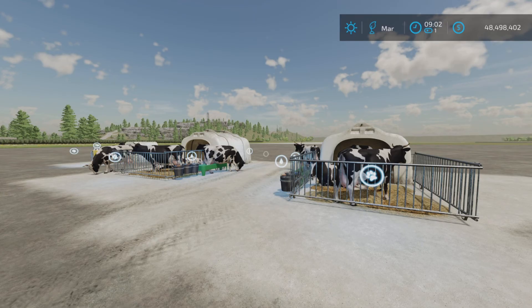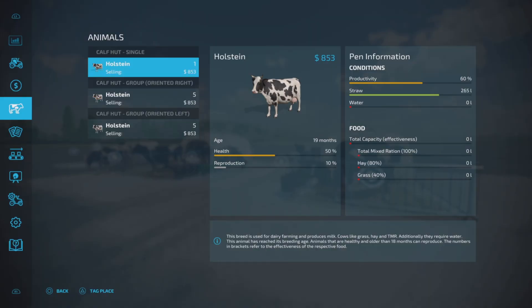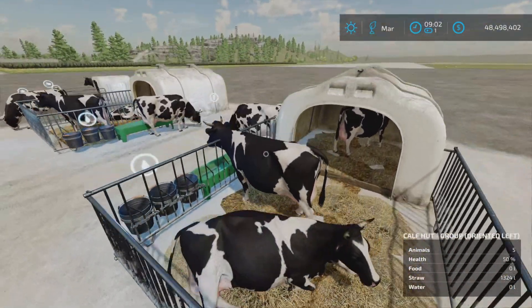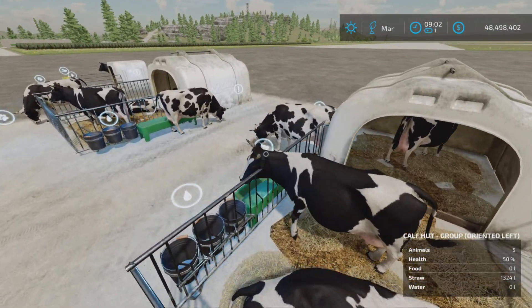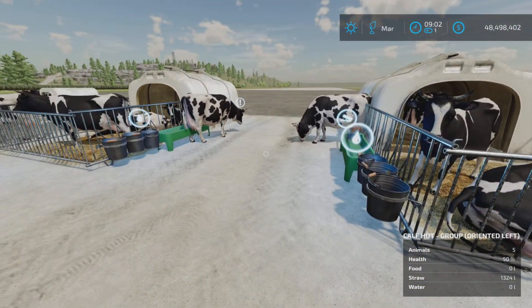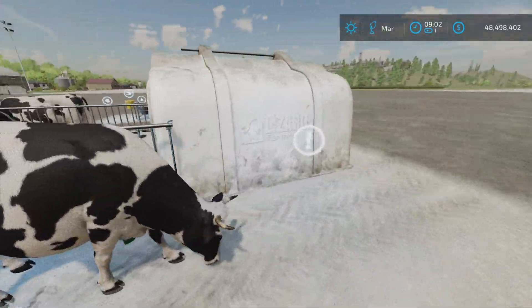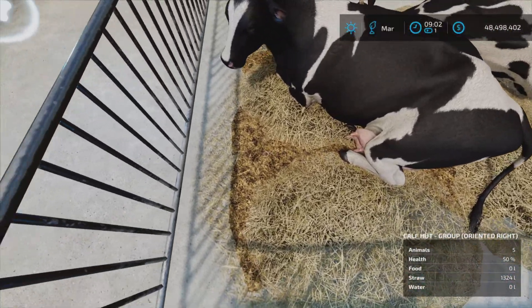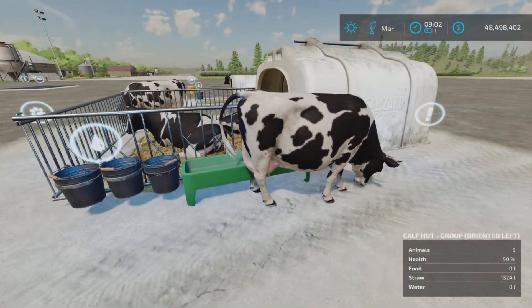We've spun it forward a month — let's take a look. They've run out of water, which is not surprising. Food's gone, water's gone, though there's still straw in there. That's not surprising — I kind of knew that would happen. But it demonstrates a bit of how they work. It looks like we have manure on the ground, so how do we get that out?